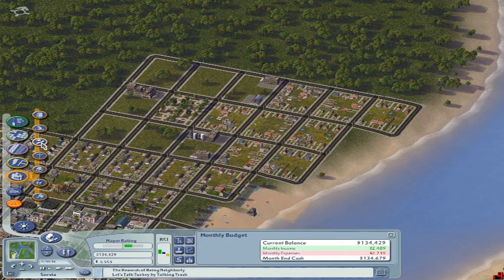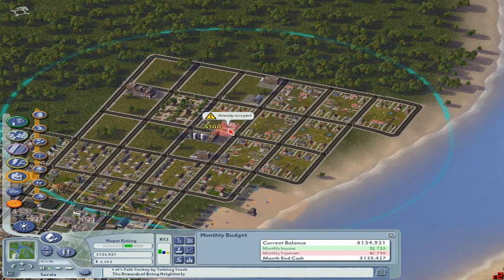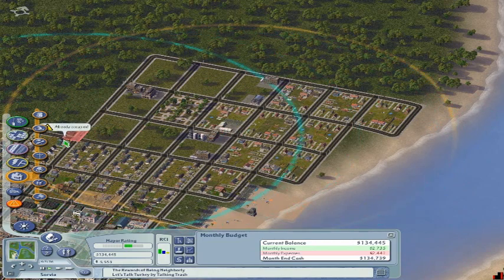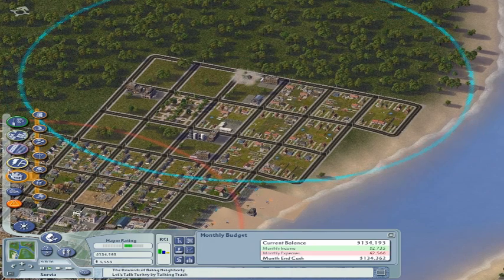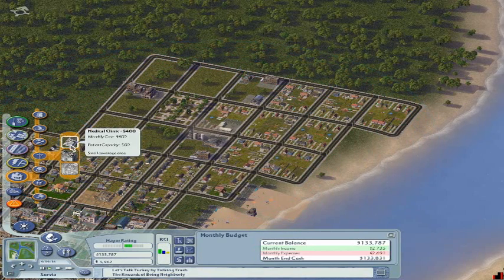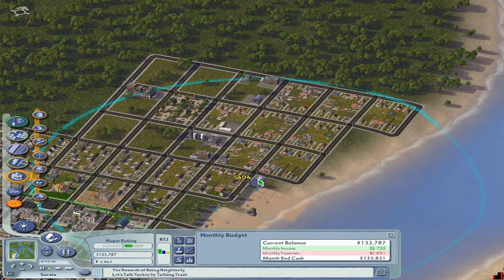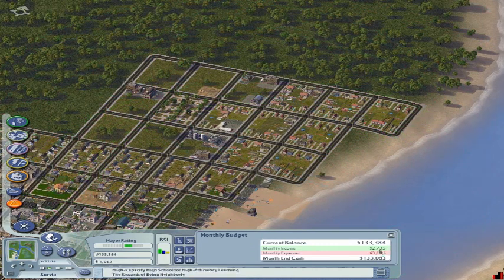I'll put another small school down because these guys don't have any education and kind of need that. Wow — big boost in income right there. They also need fire coverage up here so these factories don't catch on fire. I'll put another small police station, destroy that factory, and I think I'll put another medical clinic out here. I'll put it here because I want to leave that open for a bus station, so the medical clinic goes there — it covers the residential part.